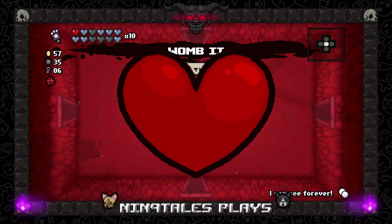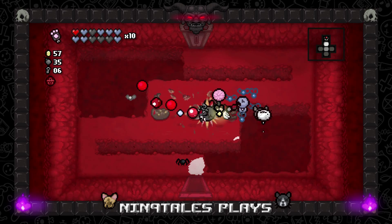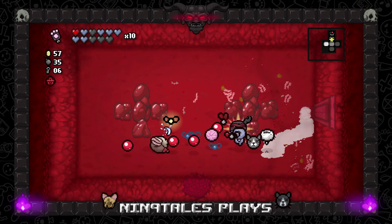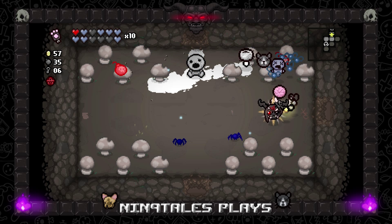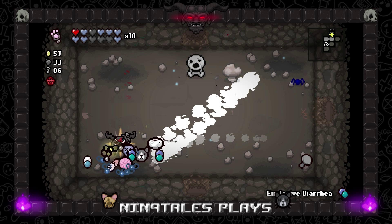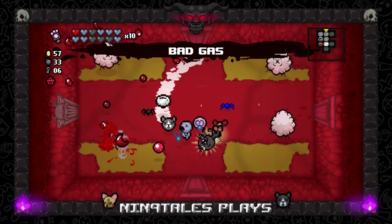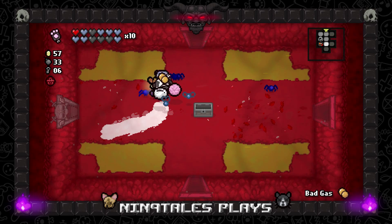Unfortunately we're leaving without the Sun Card, but we can pop this 'I Can See Forever' pill and go from there. I haven't really picked up any trinkets — there hasn't really been a trinket that I've needed. I also forgot I have Bloody Lust so anytime I get hit we deal more damage. Explosive Diarrhea, Explosive Diarrhea — range down, that sucks. I didn't need to pop that bad pill.